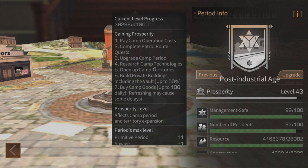Researching camp technologies — unlocking tech gives you a little bit of prosperity, and there is at least one tech in every category (nature, industry, and military) that gives you prosperity for running that specific tech. Opening up camp territories — every time you expand territory within your camp you will get a small amount of prosperity.